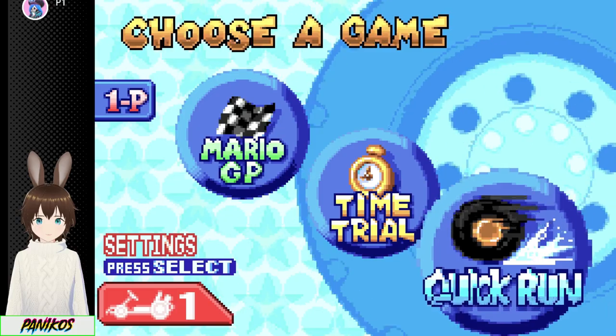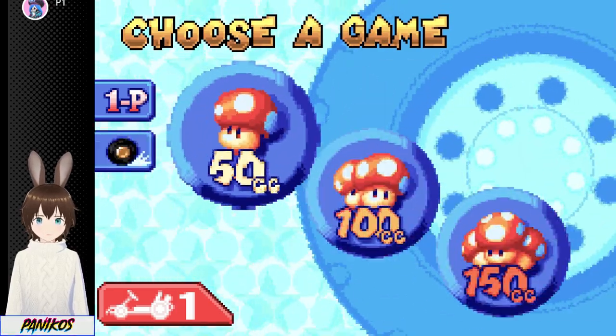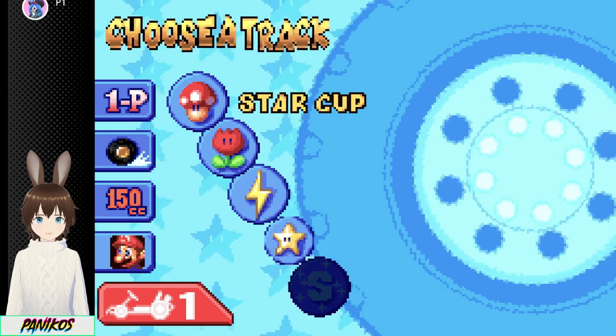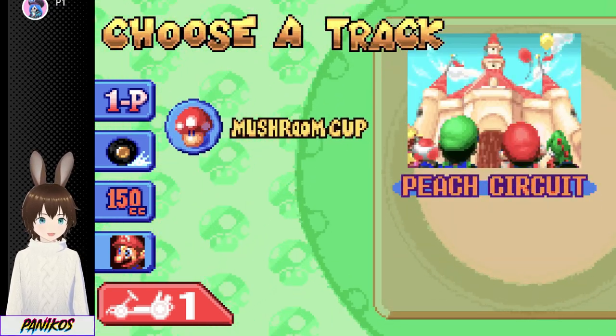That's basically all the tracks from the last two GPs. Again, we didn't do the ice track — that track really hurt my eyes. Peach Circuit, okay — let's try out Peach Circuit. Wait, are there three Bowser Castle maps? I just realized.